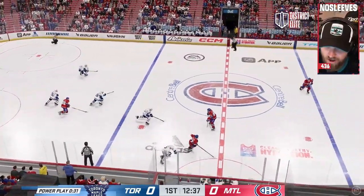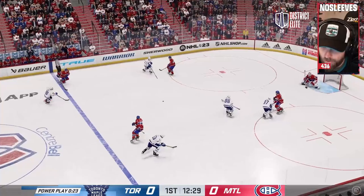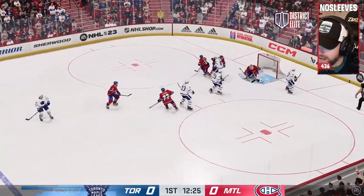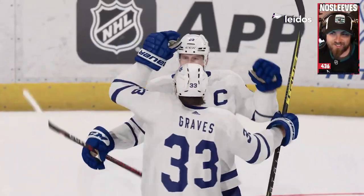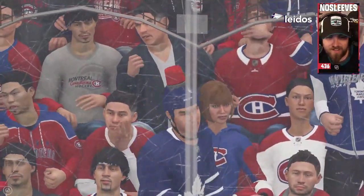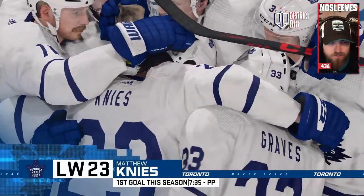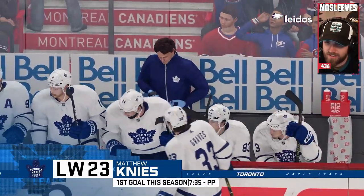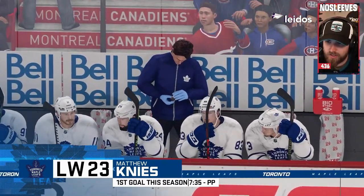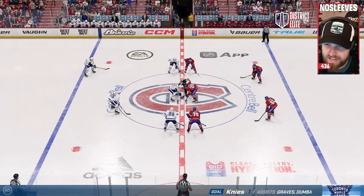Down to another five-on-four. Matthew Nyes walks in, nice little toe drag, sends it across, Graves to Nyes — and he scores! Matthew Nyes buries his first, and the captain of the Toronto Maple Leafs puts them on the board. It's 1-0. His first regular season goal — an emotional moment as they hold onto that puck. The Nyes Calder season begins.